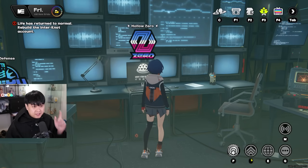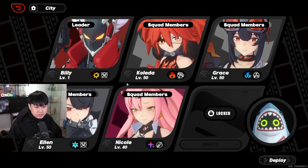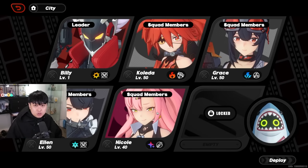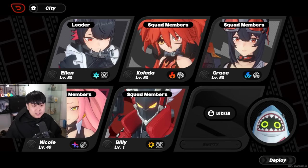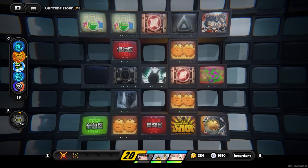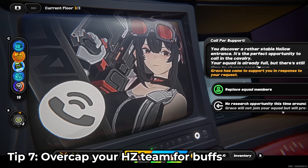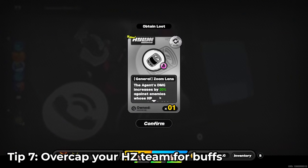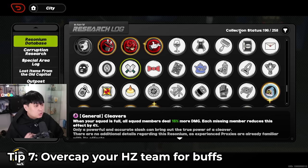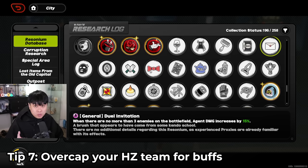Number seven: Hollow Zero — you're probably at a point where you can take more than three people. I have five squad members in total. What you can do is bring them with you but not use them until you get to the rest stages. When you get to a rest stage, call the phone, decide not to use them, and they'll give you some kind of buff. Those buffs count towards your collection status, so it's good to get all of them at least once.